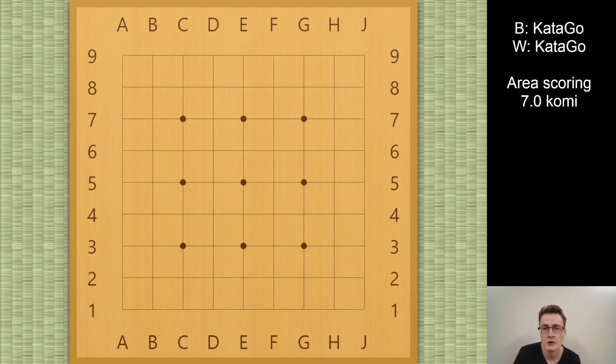Lately I've been doing a lot of opening study on 9x9 together with Katago, and sometimes I like to let it play out the game all the way to the end, just to see what might happen. Even though you're unlikely to see the exact same variations in your own game, you can get an idea of what kind of tactics are possible from a type of position.